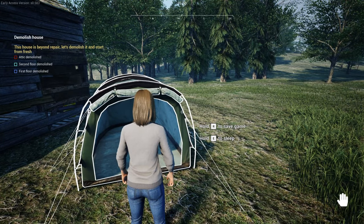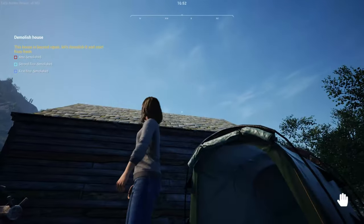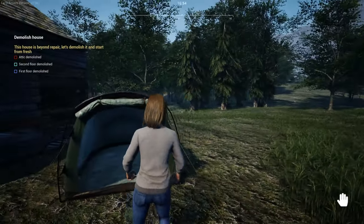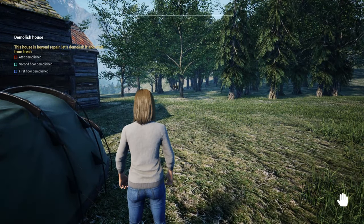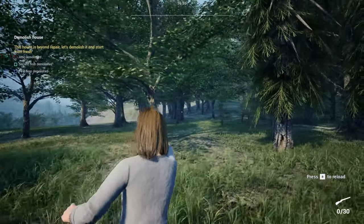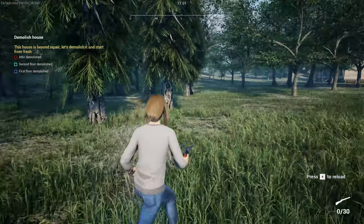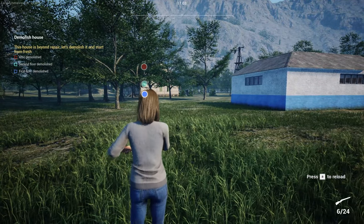Hey, what's up everyone, welcome back to my channel. Today we're playing another episode of Ranch Simulator — I almost said Farming Simulator. I can see a deer in the back, we're gonna get it. How do I get my gun out again? Let's get this deer — oh, it wasn't loaded. God damn it, we missed the deer.